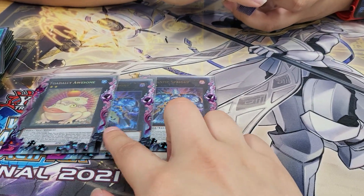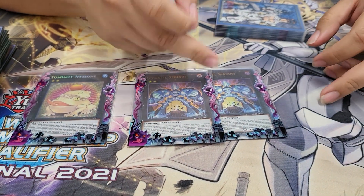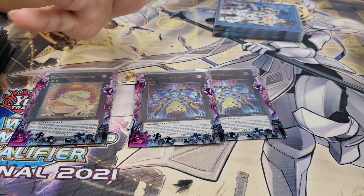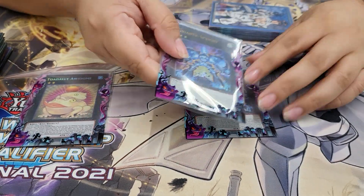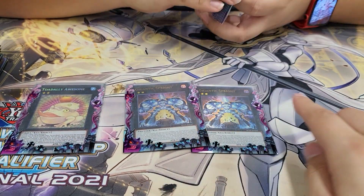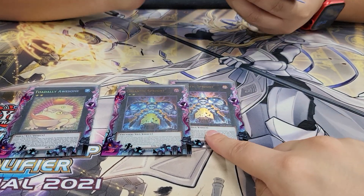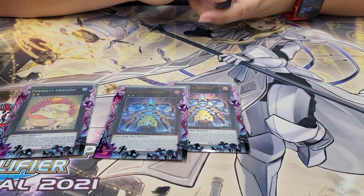There are hidden effects some people don't know. When you overlay this with Elf or a rank 2 in general, he gets huge — he becomes 3200. Also, another hidden effect: if you have another exceed and they Ogre this, you can detach from the other exceed. He can detach from any other Xyz.